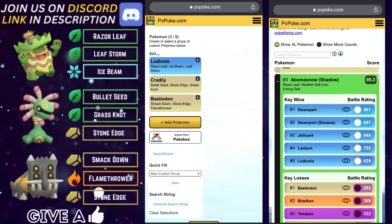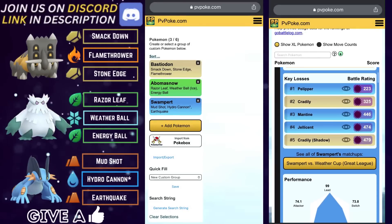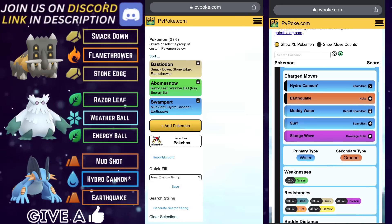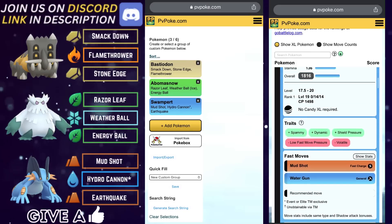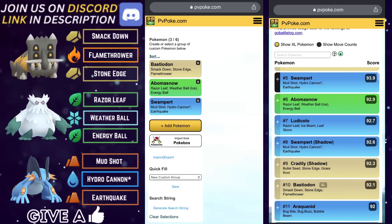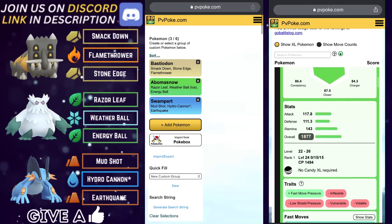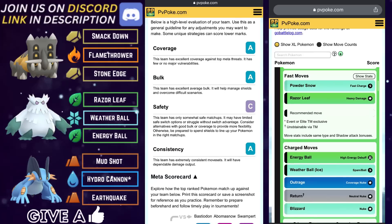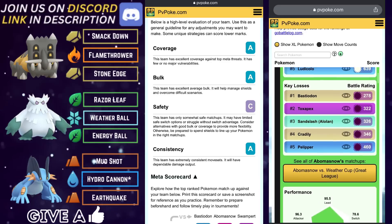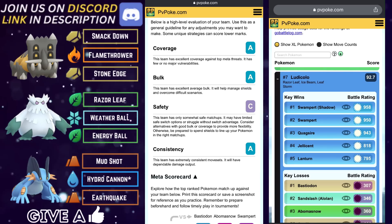Last but certainly not least, team number five. Another strong, powerful team for the Weather Cup leading with Bastiodon on the lead, Abomasnow on the safe swap, and Swampert in the back to close the game strong. Very practical and pragmatic team, yet very effective. Scorecard: A for coverage, A for bulk, C for safety, and an A for consistency.